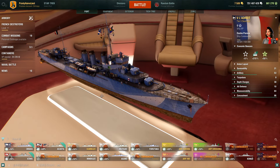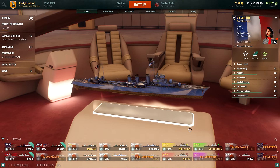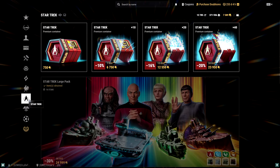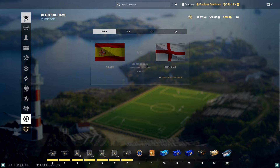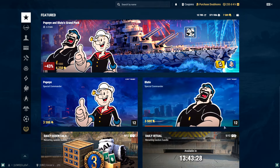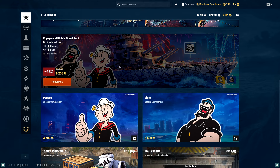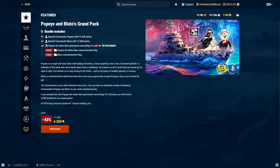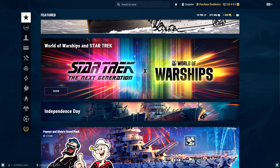I also have a confession before I hit the battle button — I did something bad. You might have noticed the background. They've got one of the many concurrent events going at the moment. We have four, I think: the French early access, Star Trek, the Independence Day stuff for the US, the football thing, and technically five because there's also the Popeye thing — an event where you can grind and get one of the captains by completing a chain of missions, or just buy the captains and a skin for the Colorado.